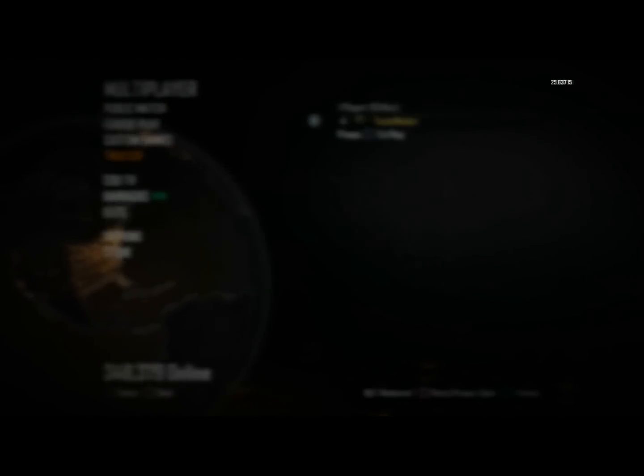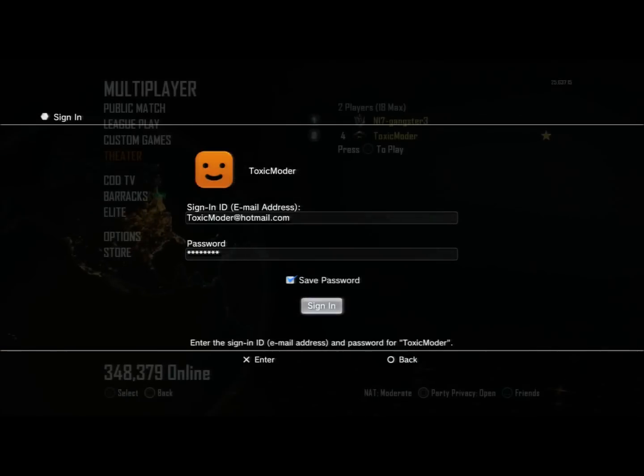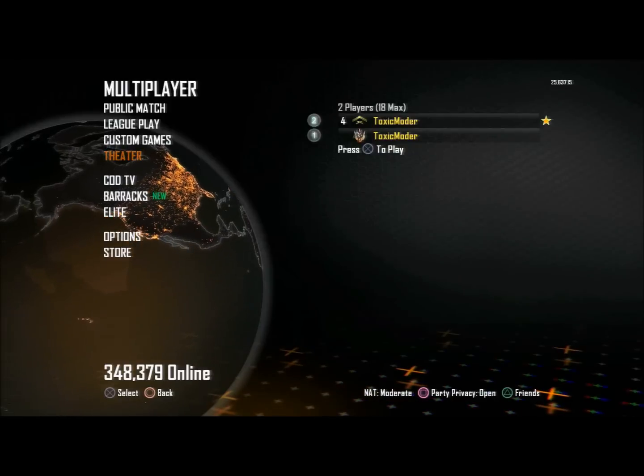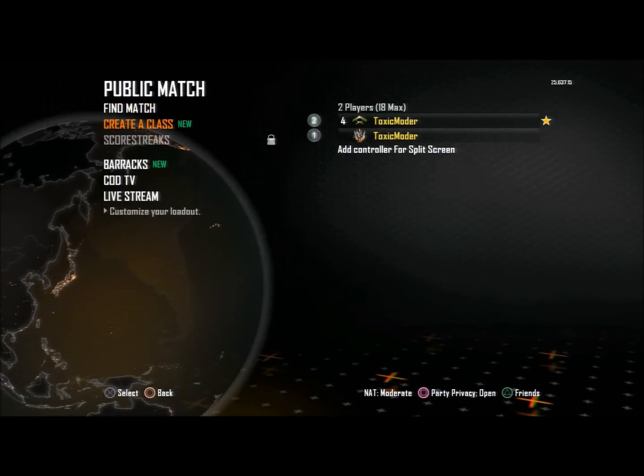Now with your second controller you want to sign in to another account, which is the same account you were before. And now as you can see, there's two of the same account signed in at the same time, and you can go online and go into lobbies and troll people with this glitch.